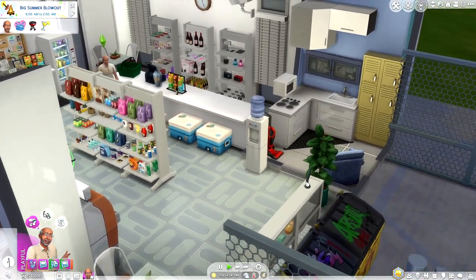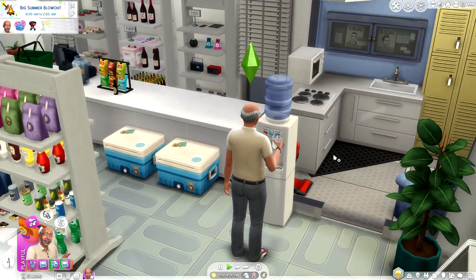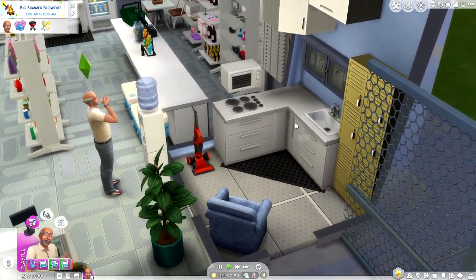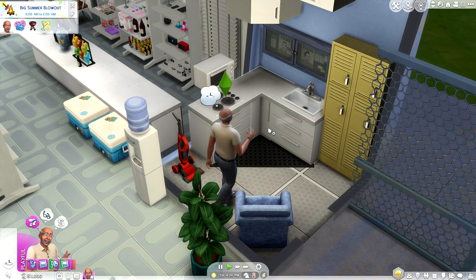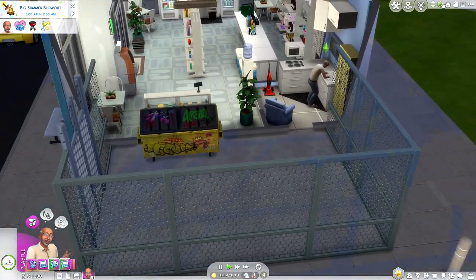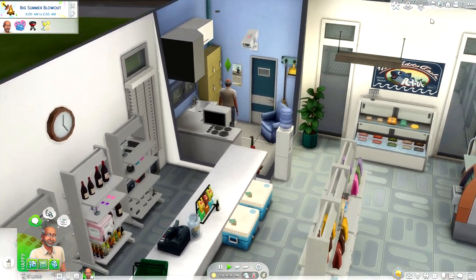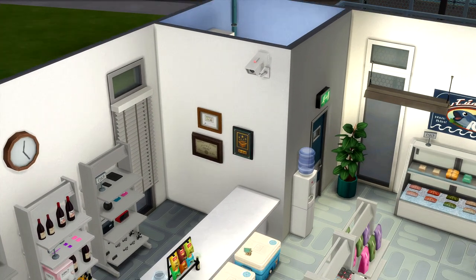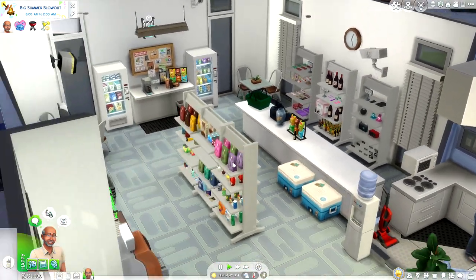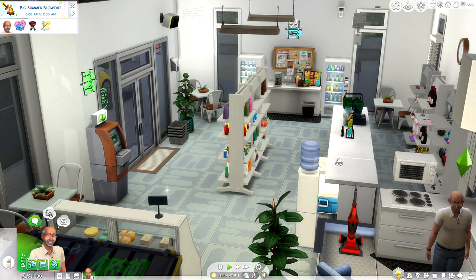Not everything in Caspian's convenience store costs money — there's a little water tank so thirsty sims can come grab a drink. There's a small kitchenette for Caspian to prepare his lunch, or if a sim needs to prepare something, he'll let them use it. In the back there's a trash can, a fire extinguisher, and because theft has been at an all-time high, a bunch of security cameras to make sure there are no sticky fingers in our San Myshuno mini mart.